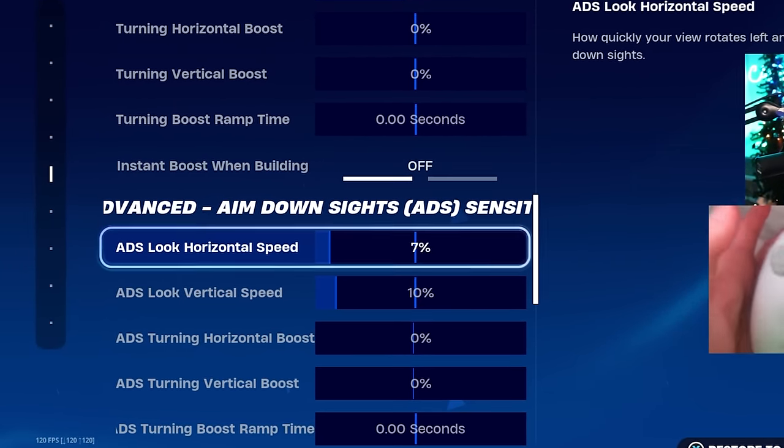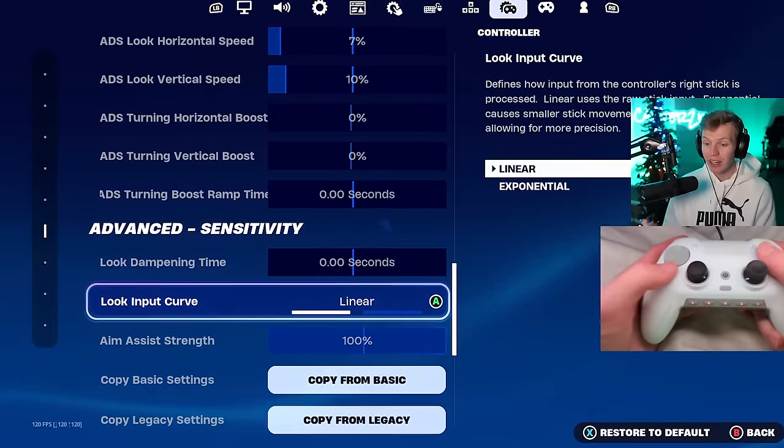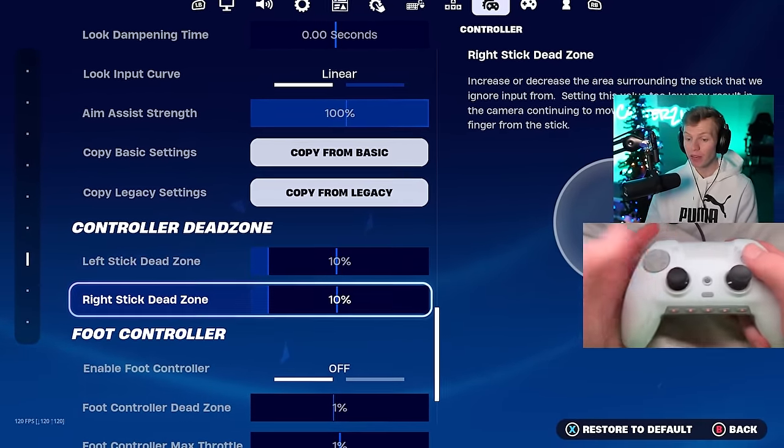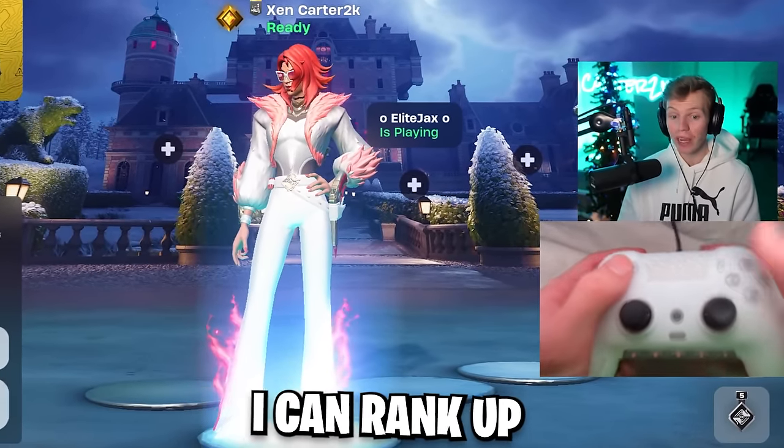His ADS sense is a bit different: 7% on horizontal, 10% on vertical with no boost. However, these are still linear settings. And then his dead zones — he puts it to 10% on both left and right stick. And now you know the rules: two games in Chaos' settings to see how much further I can rank up. I'm in Gold 3 right now, and after I play out these games, we'll determine whose settings are better.